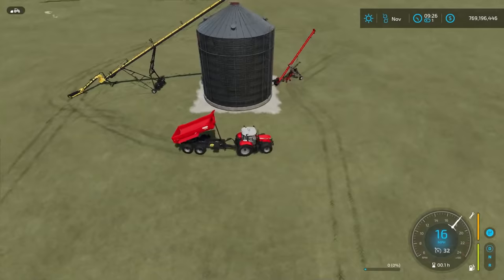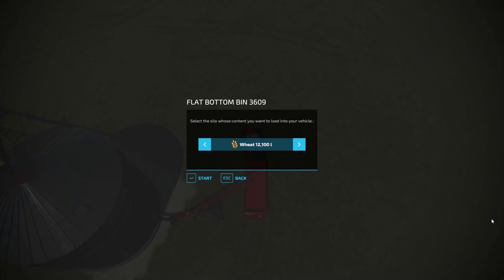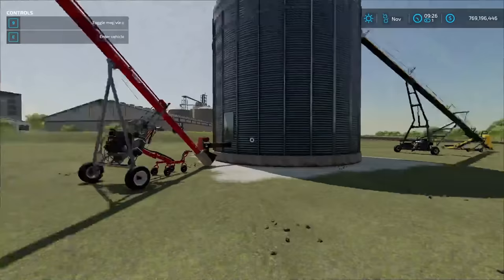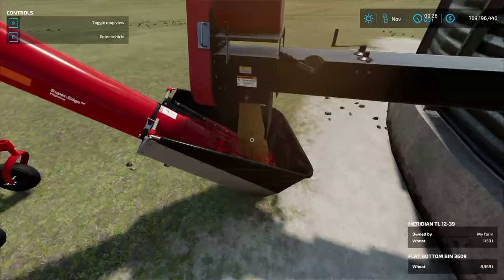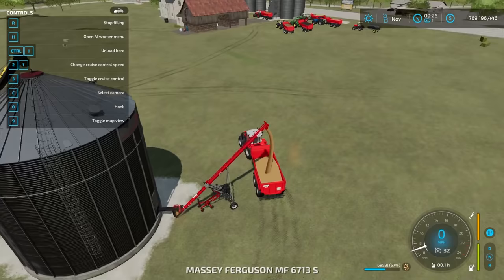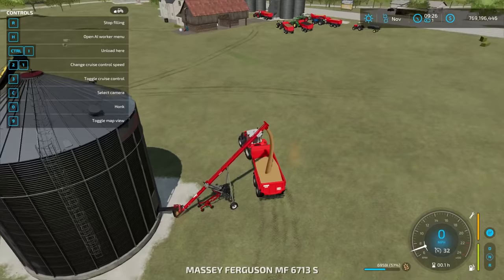Once it's done unloading you can drive over to the other side. You can leave these conveyors in place if you have the space — makes it easier. Pull your trailer under the unload conveyor. In the upper left corner you'll see R to start filling — choose your wheat and it starts filling. The animations are great: the auger's working and grain is coming out into the trailer. It loads up fairly quickly.